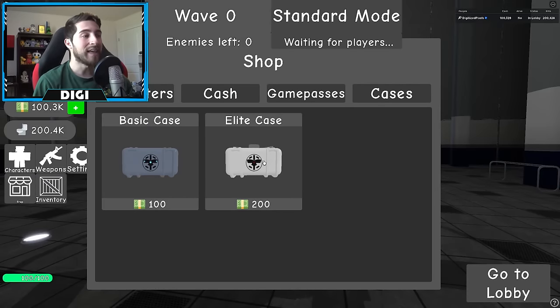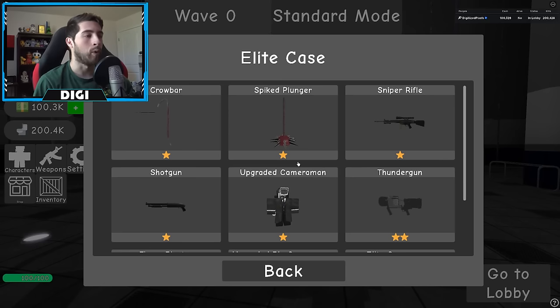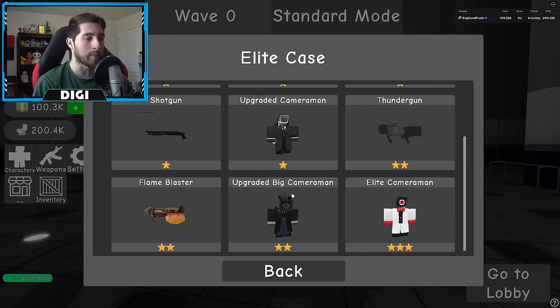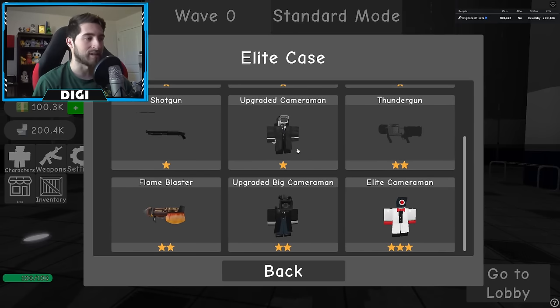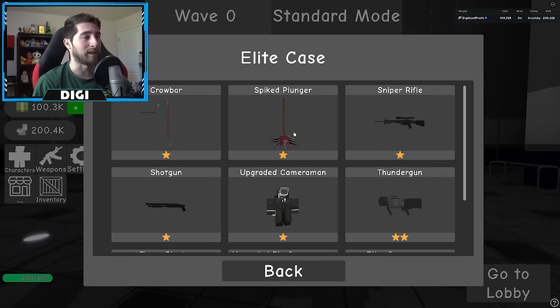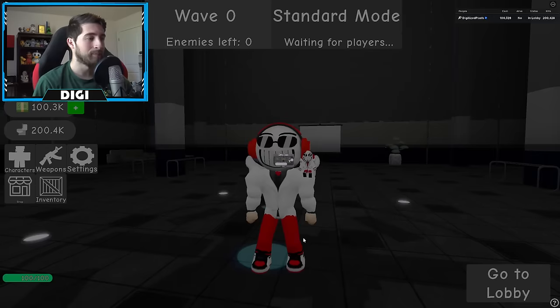For the elite case, you can also get weapons but they're a little bit more extreme. You can also get upgraded cameraman, upgraded big cameraman, and this is how you get the elite cameraman right here. In order to get them you've got to pull them out of the elite cases. We also got the thunder gun, spiked plunger — which we saw in the latest episode — and flame blaster.